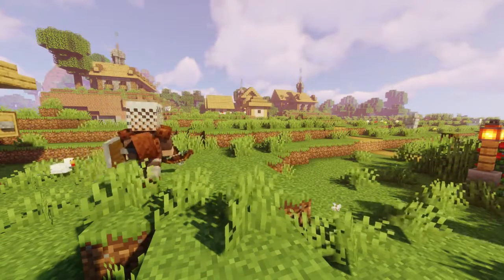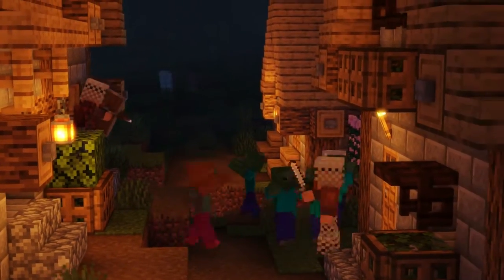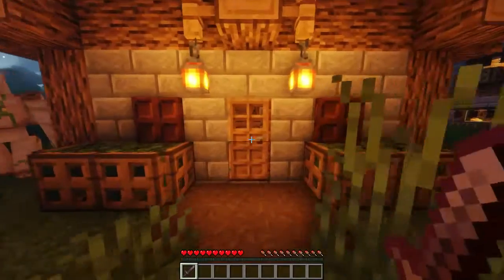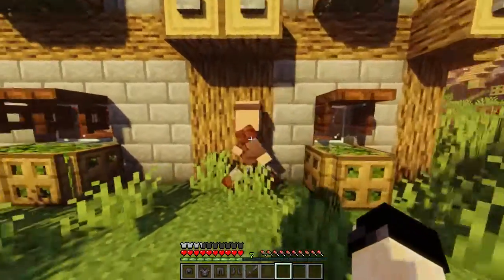This mod adds guards to your village that fight alongside iron golems to defend your village. These villagers are strong and equipped with either a sword or a crossbow to fight with. You can equip jobless villagers by crouching and right-clicking with a weapon to turn them into a guard villager. Also, when you have the hero of the village effect, you can have these guard villagers follow you and you can also give them armor to make them stronger.